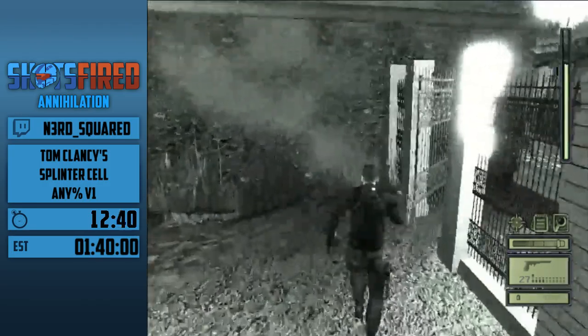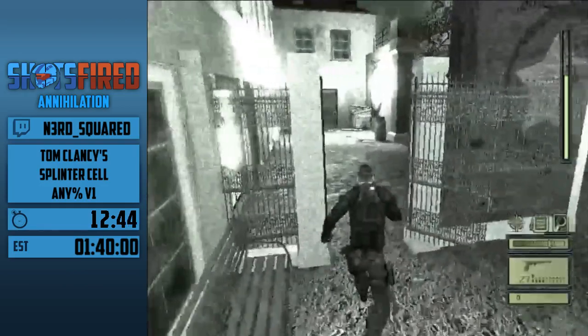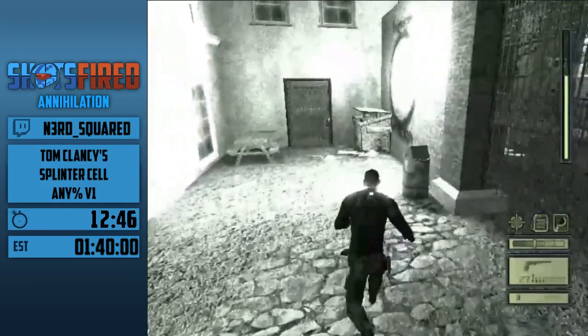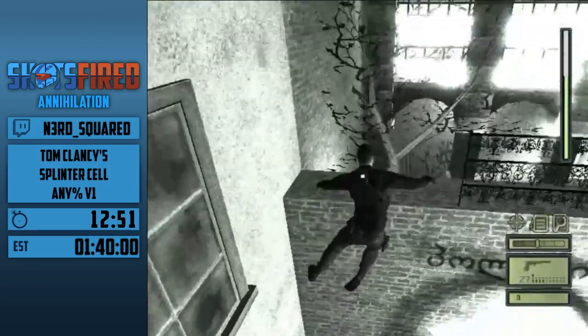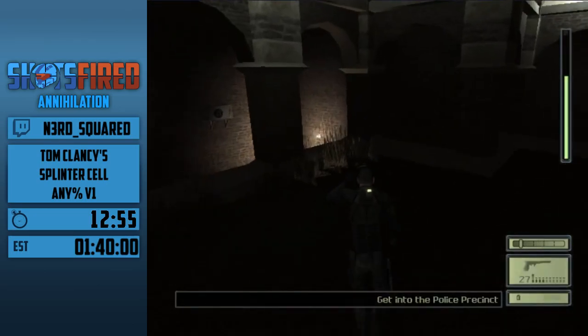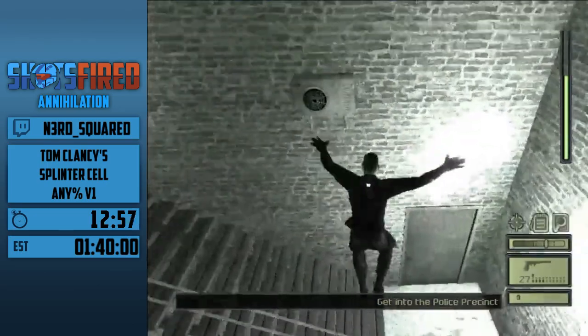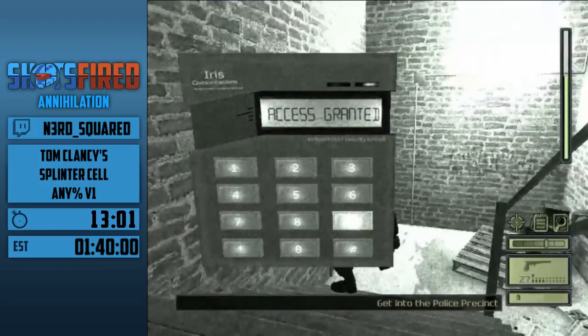Just going to run down this alleyway. Incredibly nosy people — they need to know every single person running out in the street. It's an intruder! Anyway, just hop over this dumpster and you're into the police station area.